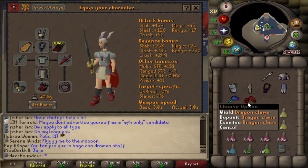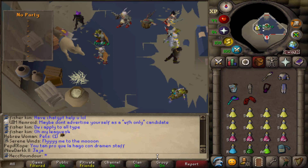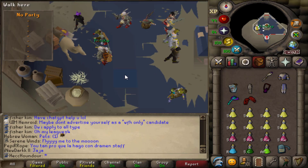Mudkip also got second dragon claws the morning that he got the T-bow — so he got dragon claws and then the T-bow when he was streaming. So yeah, it's about time to do TOA.